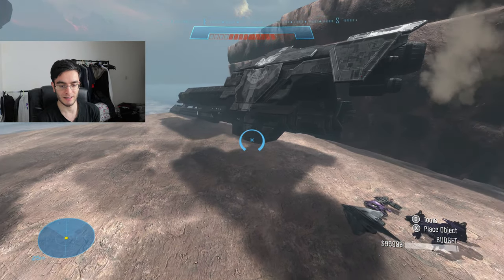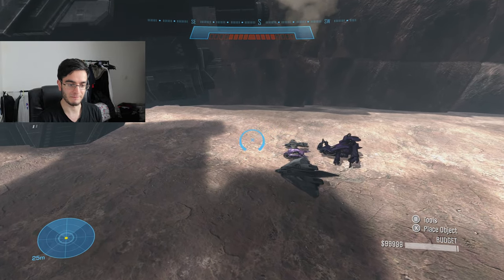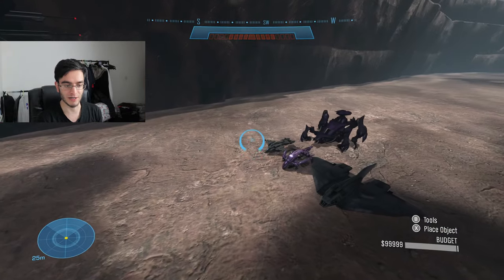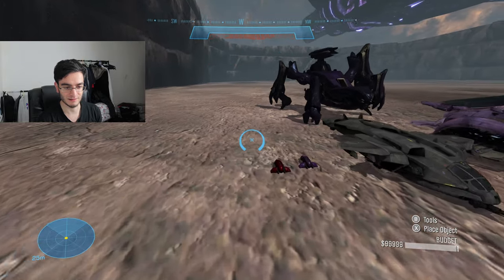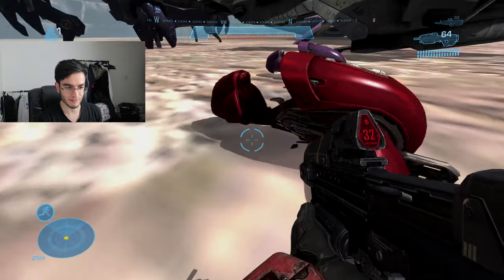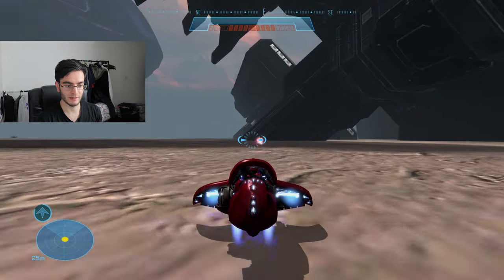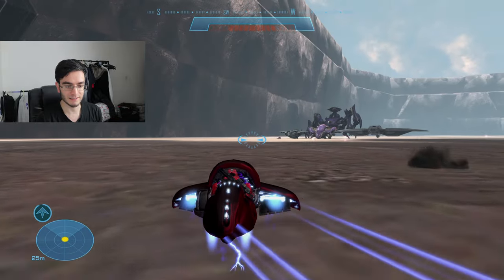By the way, I'm using a controller since Forge isn't really optimized yet — I recommend using a controller rather than mouse and keyboard for now. Now I'm going to try the Ghost actually, let's do that. Really nice looking color on the Ghost — firing it looks very nice. He did such a fantastic job, everyone please go subscribe to Rejector Shotgun.